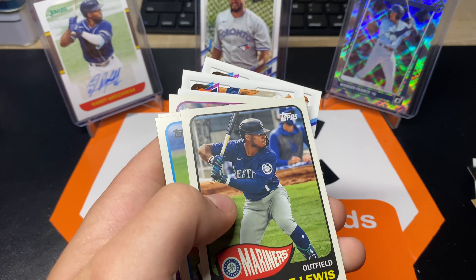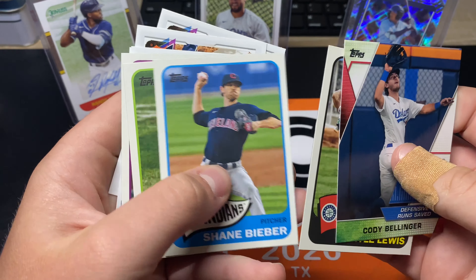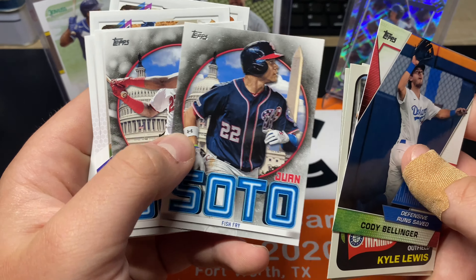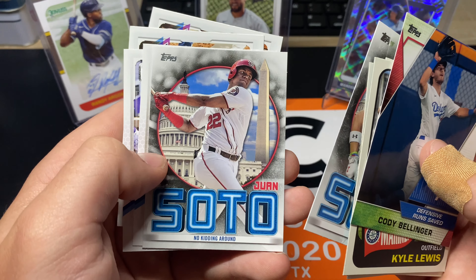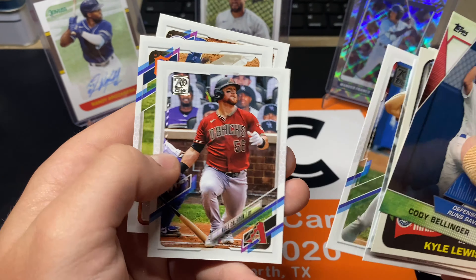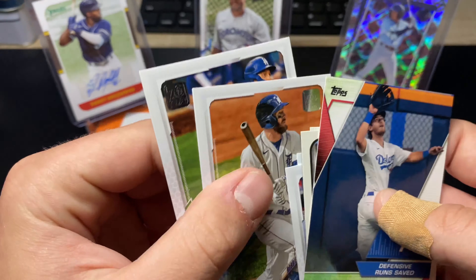What is that — 86 insert. Kyle Lewis, Shane Bieber, Pete Alonso, Joey Bart rookie. Juan Soto Fish Fry. Juan Soto No Kidding Around — those are the inserts, you get two per hanger box. And that is it.